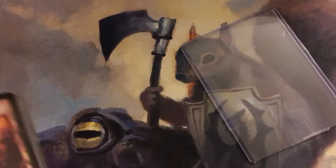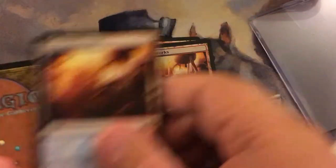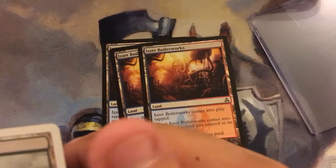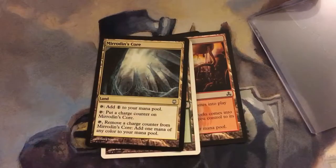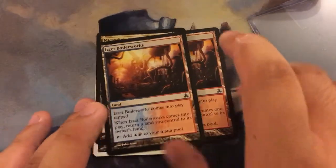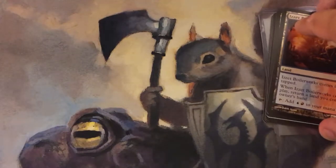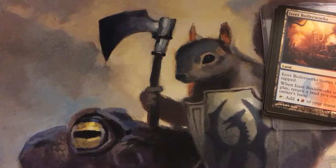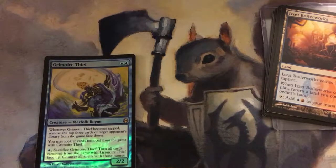There's a bunch of stuff stuffed into this one sleeve. We have — is it Boilerworks? Four of them. Chivian Oasis. Miren's Core. The reason why he sent me this was because I told him I needed a mana base to make a Slivers deck work for EDH, and that's what he sent me — because he also sent it like a day late, he felt bad so he threw in Grimoire Thief as well.